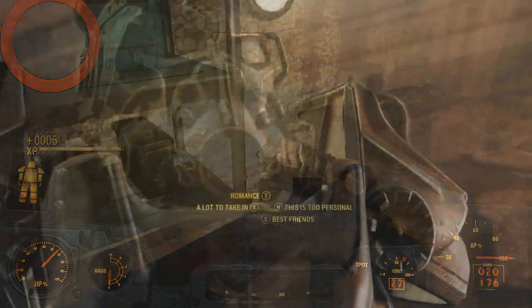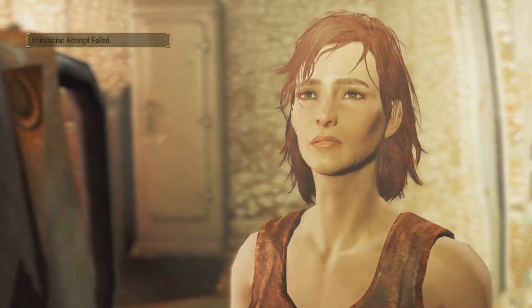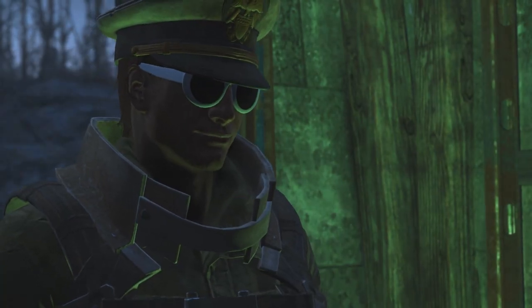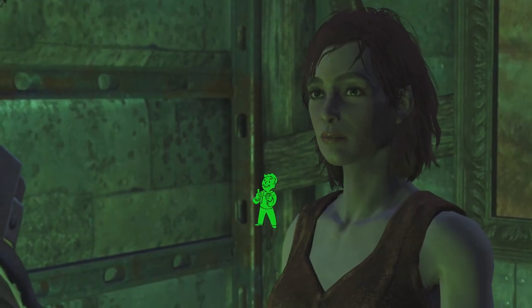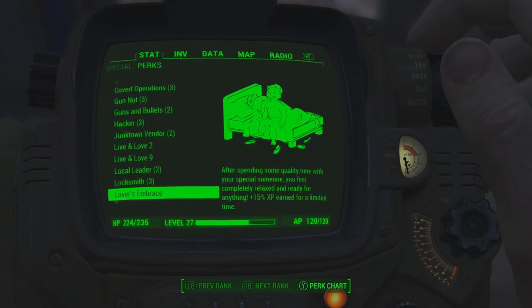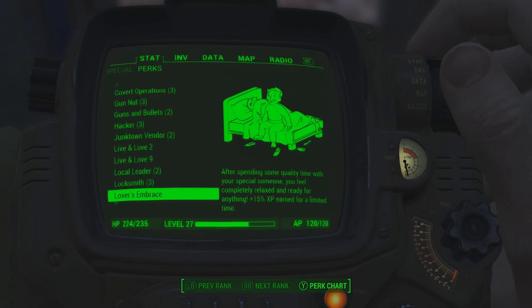From there, she will be a romance option, which I actually failed originally, but I still received a perk for becoming close with her. If you do fail the romance attempt, dismiss Kate and let her return to one of your settlements, then check her out at a later time and she'll give you a second chance with that same option. If you succeed, you will receive the Lover's Embrace perk, which gives you a 15% experience boost for a limited time after sleeping in a bed while your companion is with you.